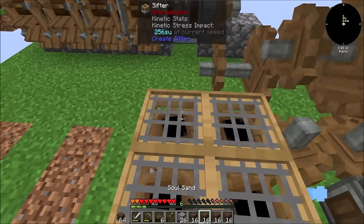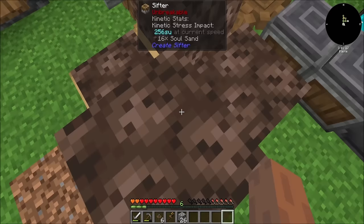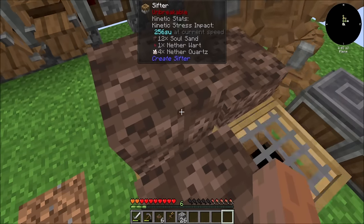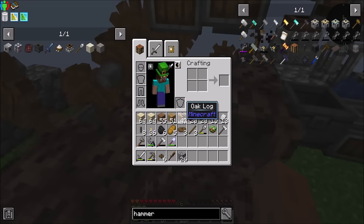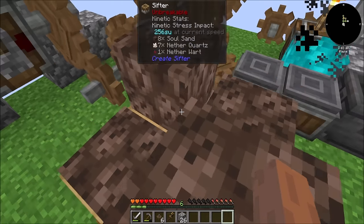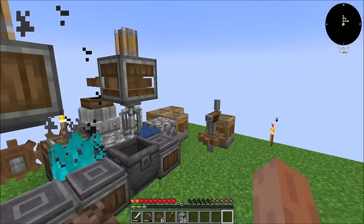So you go here, and then you guys go here, here, here, and here. And that should be getting us quartz. Yay, nether quartz. Sweet. So I have extra sand, which I'll hold on to, and we'll see if we need more soul sand. Not too shabby, right? Yeah, we're getting there.